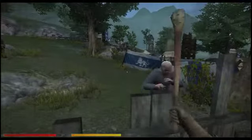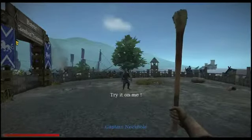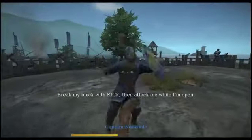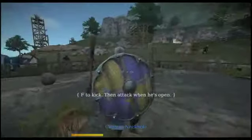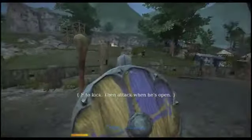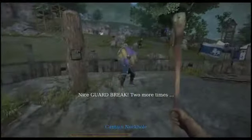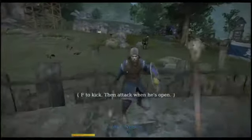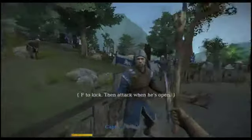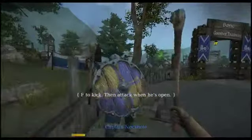Ugly crockery in my arena — kick it over. Apologies, me lord. Kick can also be used to break someone's block. Try it on me. Break my block and then attack me while I'm open. Nice guard break. Two more times. Great. One more time.